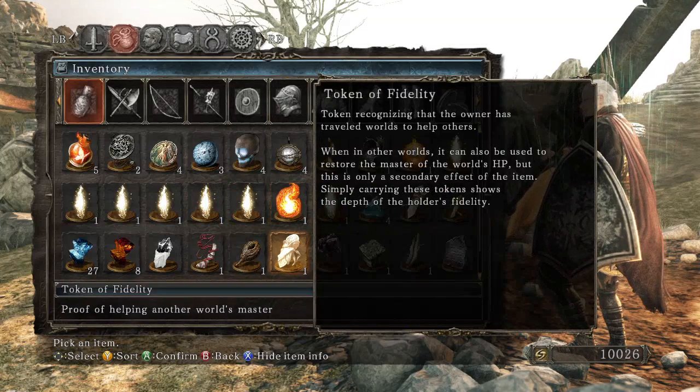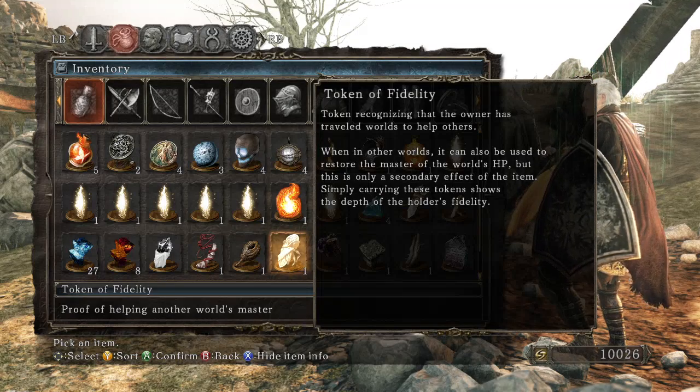Token of Fidelity — a token recognized that the owner has traveled worlds to help others. When in other worlds, it can also be used to restore the Master of the World's HP, but this is only a secondary effect of the item. Simply carrying these tokens shows the depth of the holder's fidelity.